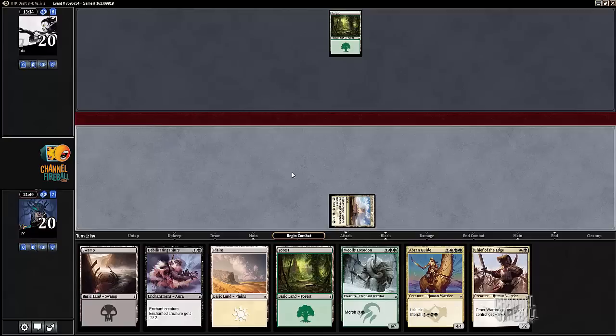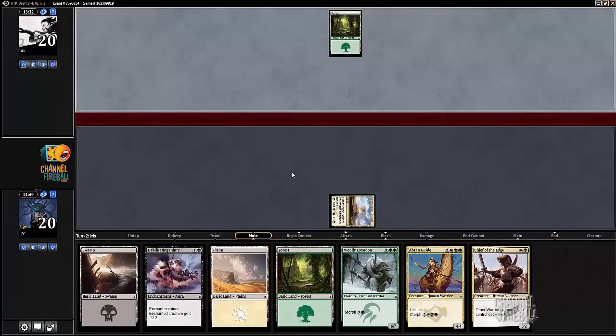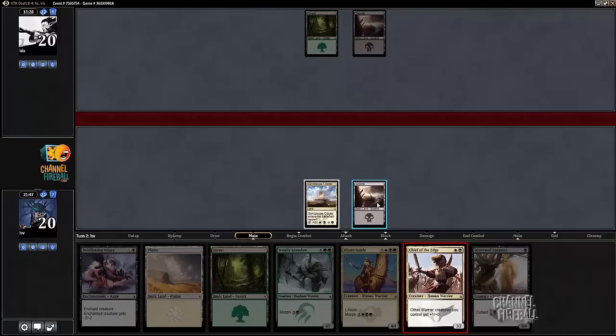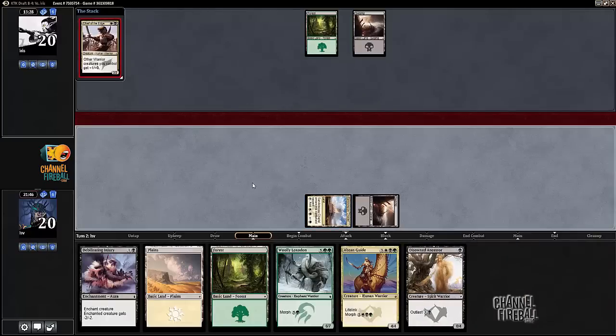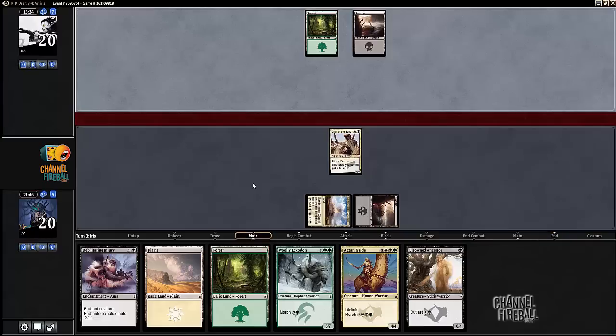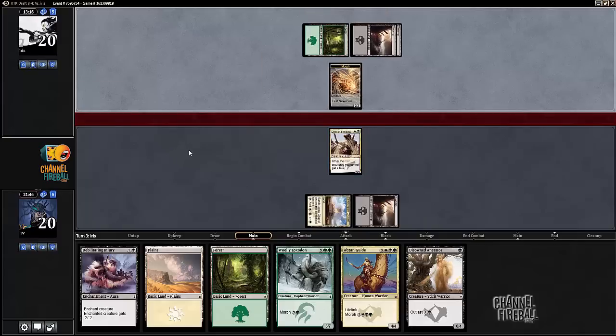I drew a two-drop. It's not the good one — Chief's Edge is obviously fine, but Chief of the Scale is really what you want. Two-three is just so much better. Disowned Ancestor is not fitting into this curve as neatly as it has in others, but it's still a decent card, and Chief of the Edge is better with Disowned Ancestor than Chief of the Scale is, that's for sure.